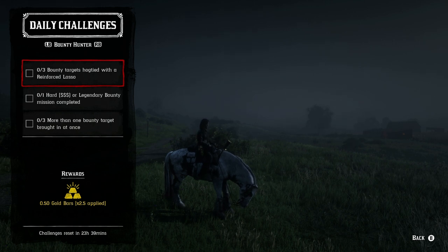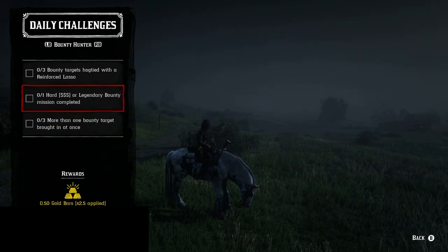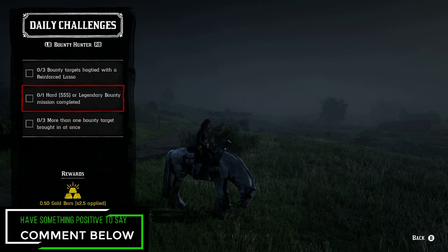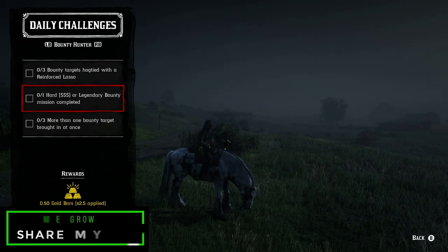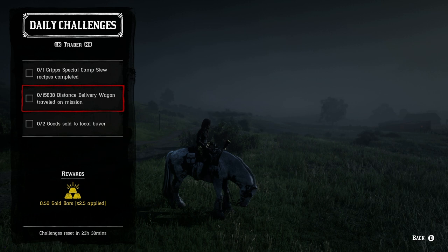For the Bounty Hunter role — the only role that pays out additionally in gold: for three bounty targets hogtied with the reinforced lasso, you need the reinforced lasso. For one hard or legendary bounty, choose hard for speed or legendary for a more exciting experience. For more than one bounty target brought in at once, do this with a friend — go after two targets, put one on each horse, or use the bounty wagon. You can kill one and drag it with the lasso while keeping the other alive on your horse.